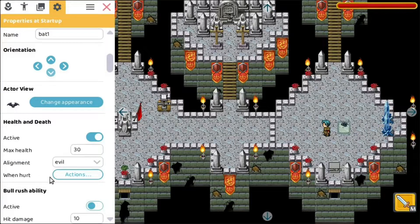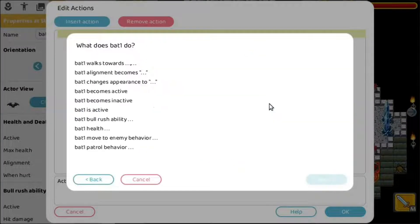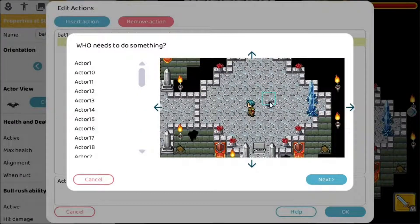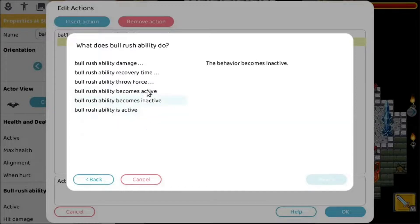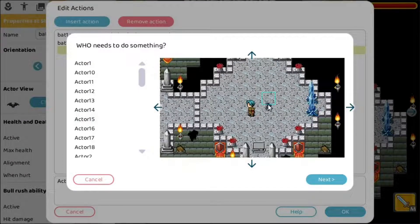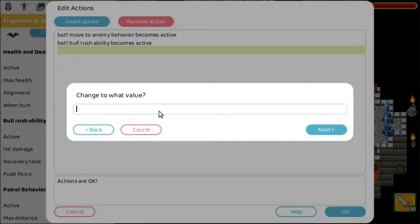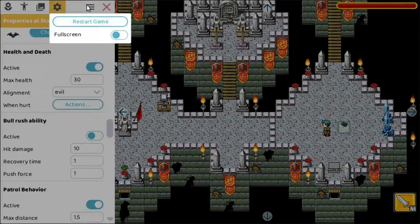What we want is that the bat will respond once we start hitting it. So when the bat gets hurt we will do some custom actions. Let's insert an action: the bat's move-to-enemy behavior will become active. And also the ball rush ability will become active. Plus I want to add another thing — the patrol behavior — and I want the speed to become 0.8, which means it will move a lot faster.